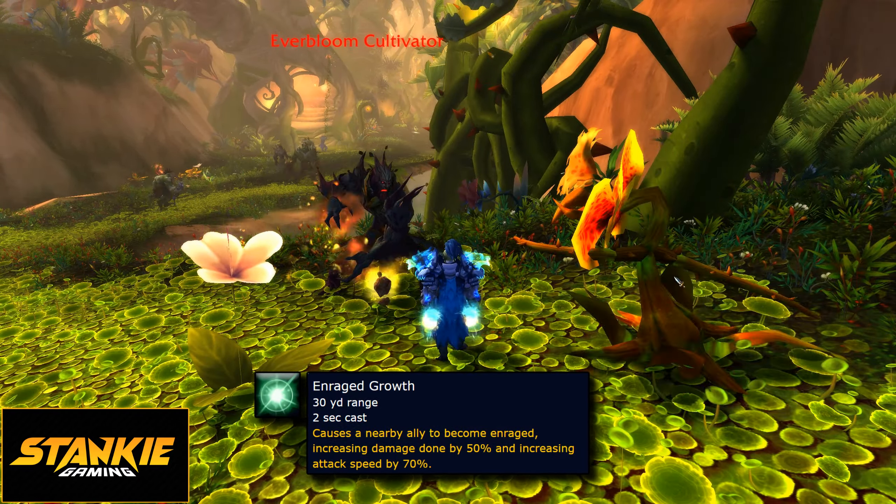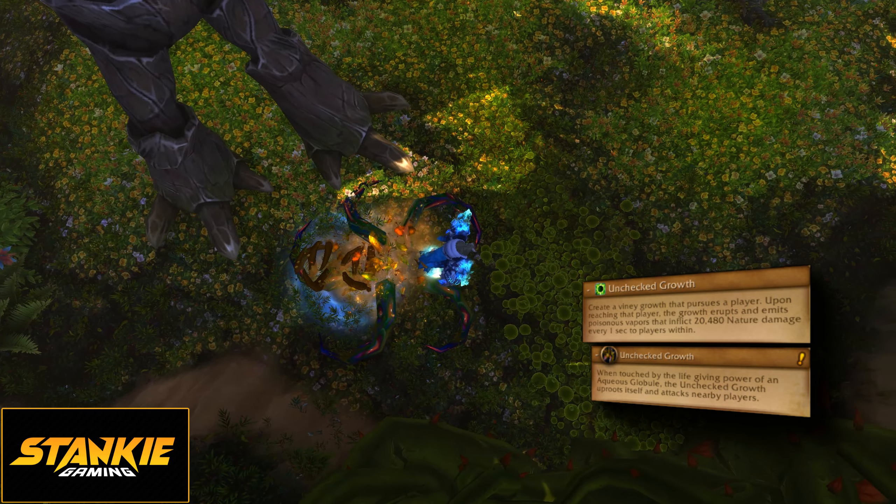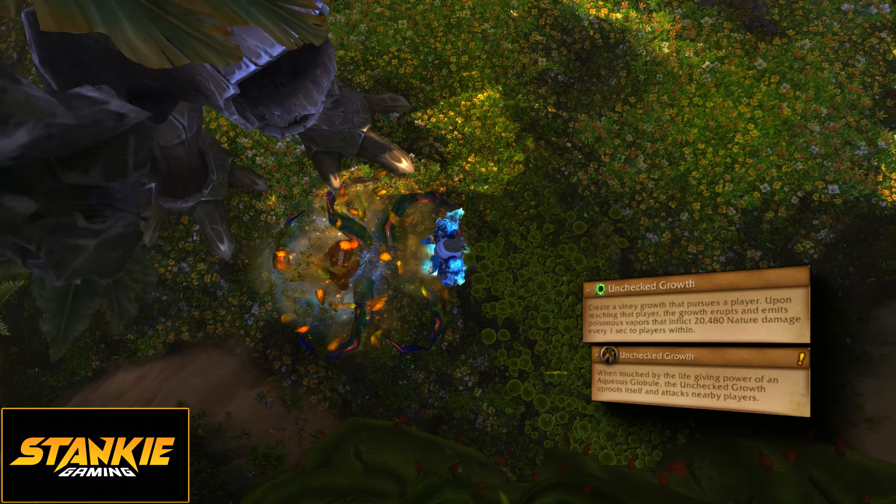Then we have the first boss — in the new raid Amirdrasil, but before the Teldrassil treatment. So Gnarl Roots — everyone in the party needs to nuke them down unless you can break them yourself. This overlaps with Living Leaves, which spawns a little hurricane at each player's location. Don't be in it, just leave it alone. And you will face these trash mobs up until after the second boss — except Gnarl Root, because there's only one Gnarl Root. RIP.